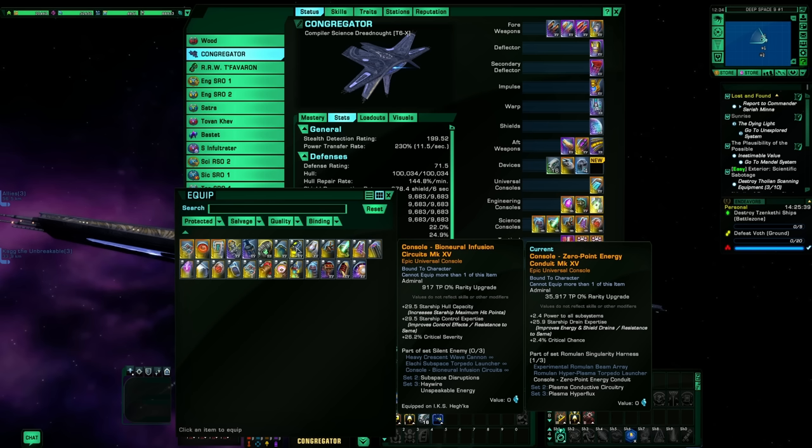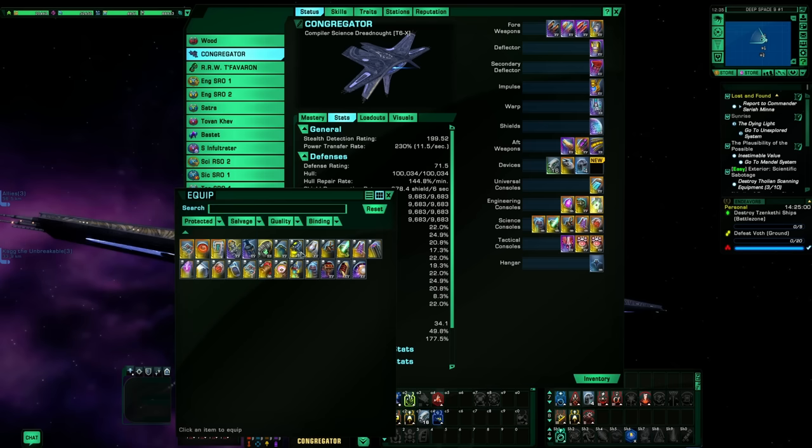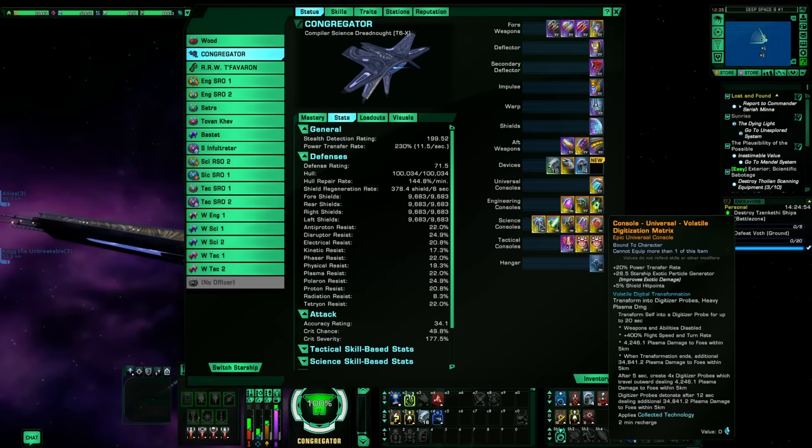If I was making this a more expensive build I'd replace the Zero Point Energy Conduit with the Bioneural Infused Circuitry — a lobby item that gives a gigantic boost to critical severity, hull capacity (which helps critical chance with Tyler's Duality), and control expertise. It's good on basically everything. But I wanted to keep this accessible. You can add it in as you get through event campaigns and get your free lobby items.